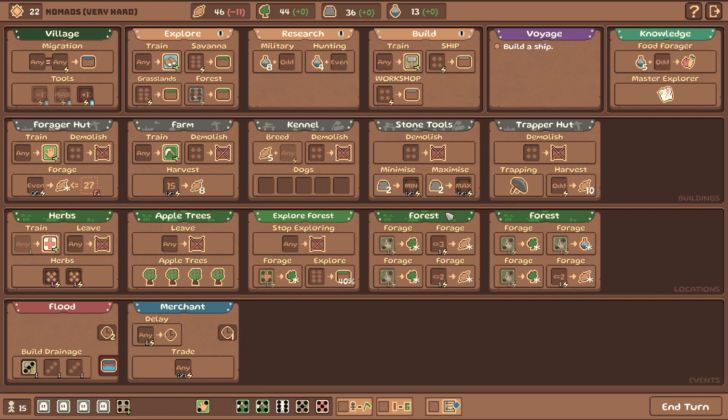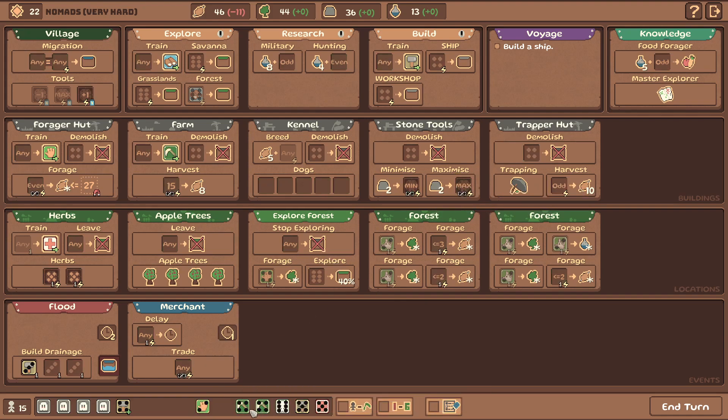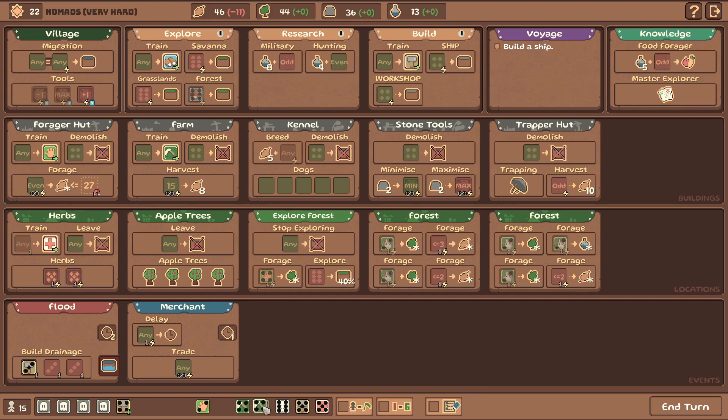Do we max out the forager? Send it into savannah or maybe even grasslands? We can also max out the forager and send it to grab some food - that's pretty good. I feel like farming is done at this point. I'll keep one farmer around and the other one we can train into something else. I also want to start building the ship.